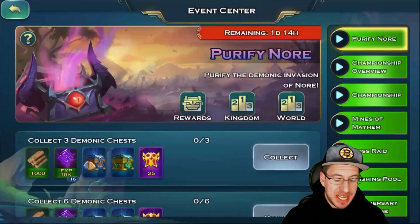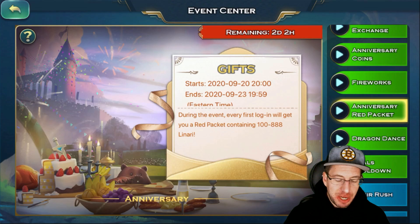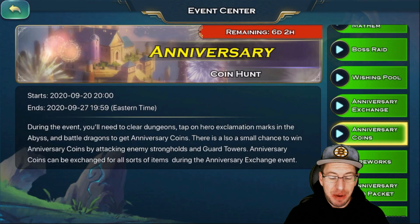That is a bunch of the in-game events that are currently going on. We also have the Dragon Dance, the Anniversary Red Packets as we went over, and the Fireworks. Make sure you guys log in right now to get all of these juicy rewards.